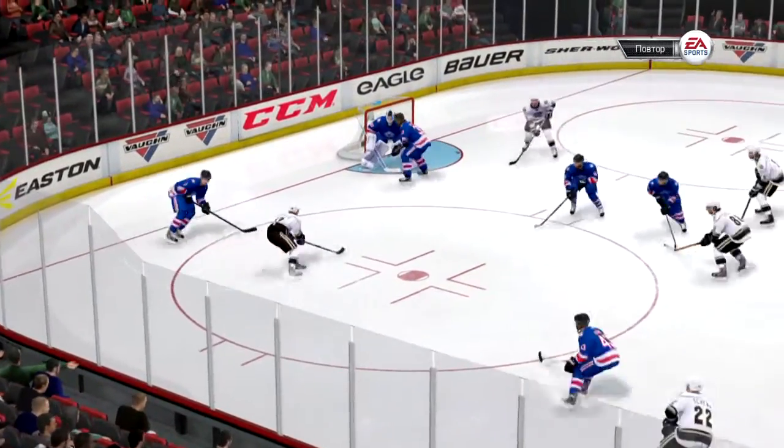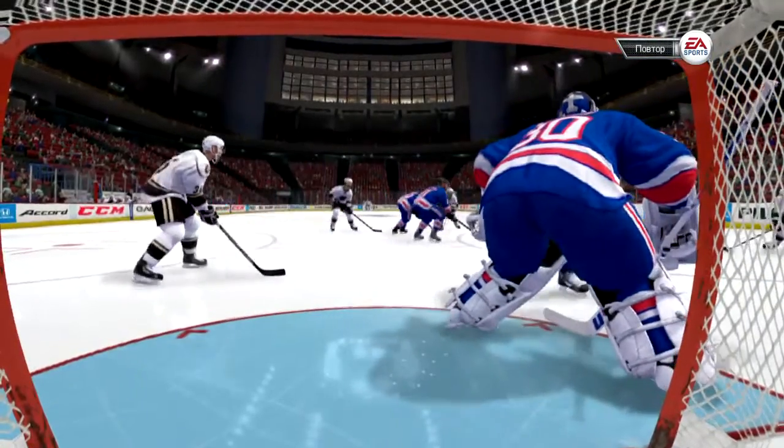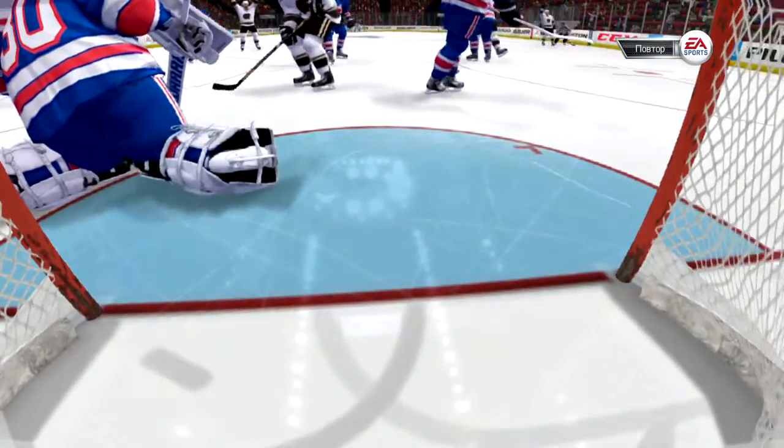Where's the D? Where's the D? How can you get a one-timer that close to the goaltender? Well, the problem with a goalie that holds his glove too low is - if the shot comes high, how does he get his glove up high enough, quick enough? That time he got beat low.